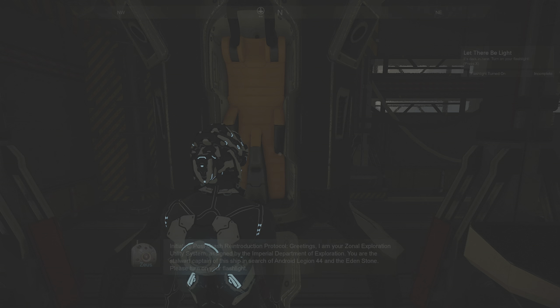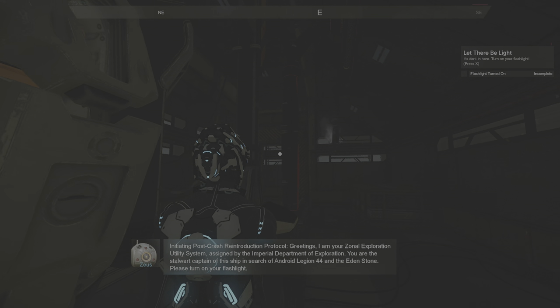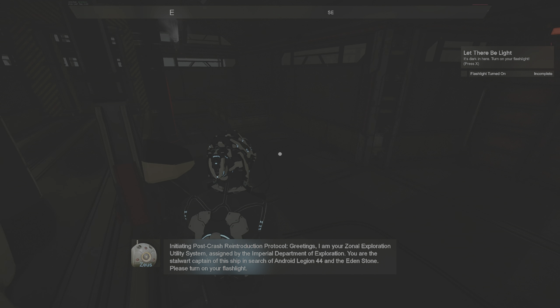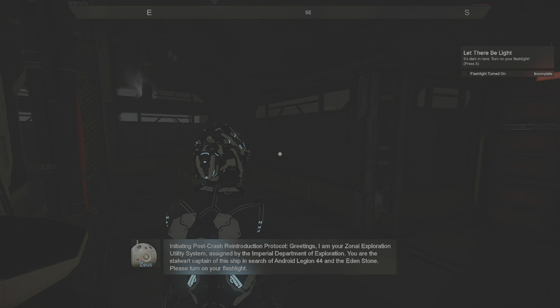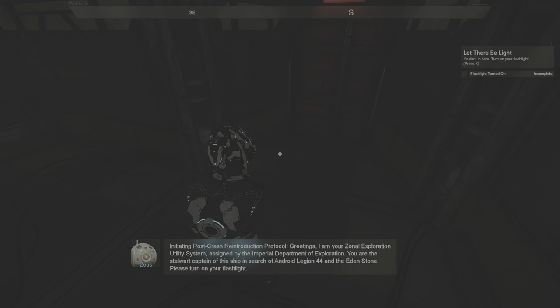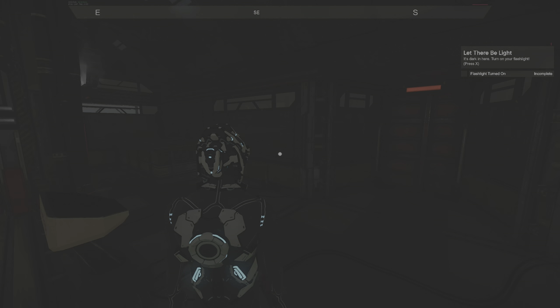Hello guys and welcome to Far Horizon. We are picking up where we left off last time. As you remember, we were down on the planet, got some materials, repaired our part, and now we're back at the ship. The first thing is to find out how the ship works — what options do we have in terms of crafting and all that?